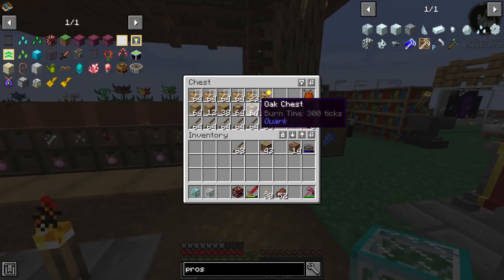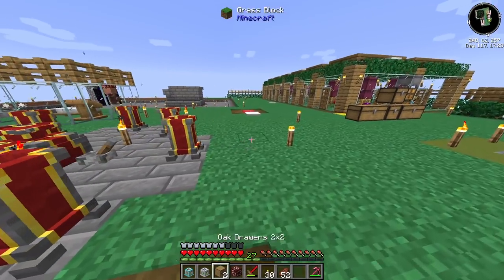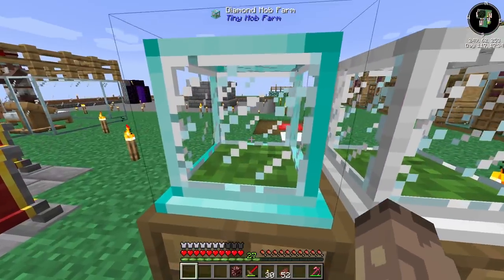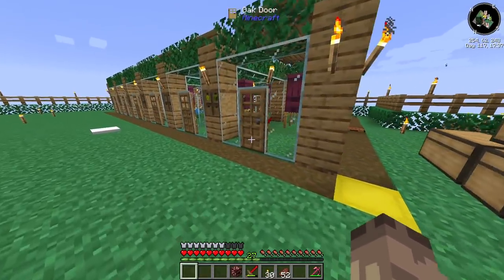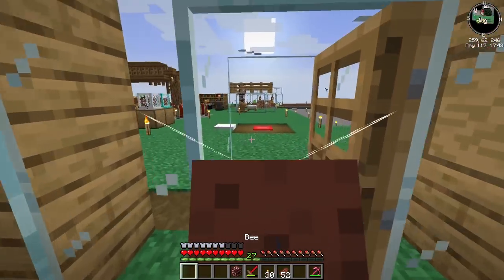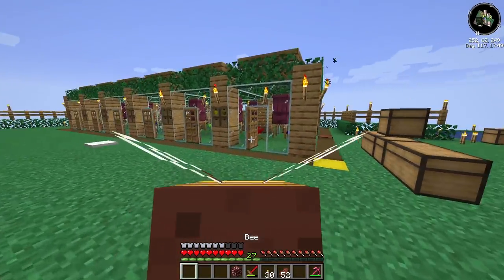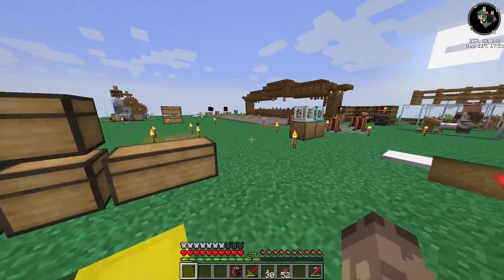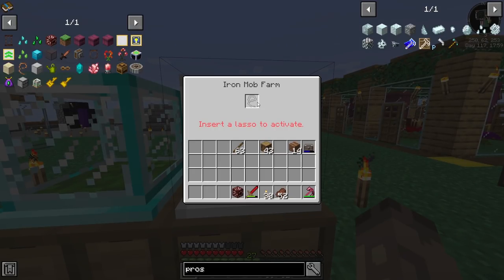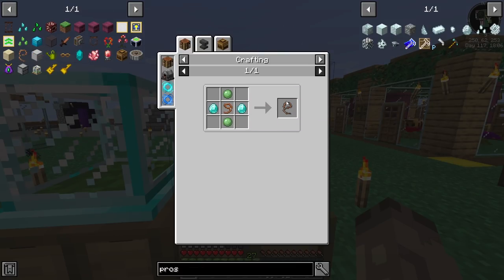I've got a chest here now. I've been upgrading all the storage because we're running out. I don't know how this mob farm works, so I'm just going to put this here and put that on top. I presume we put something in it - let's grab a bee. Can we literally put these guys in like this? No - maybe it only works with spawn eggs.